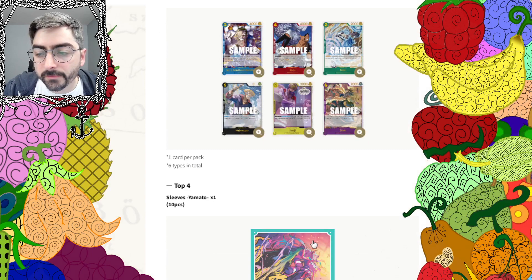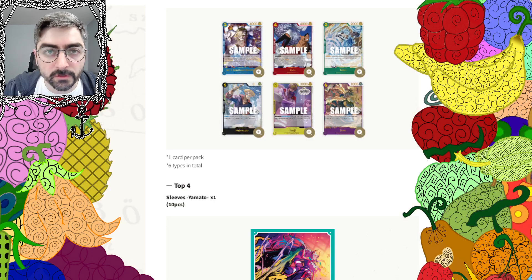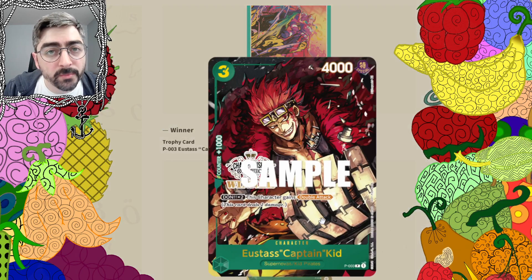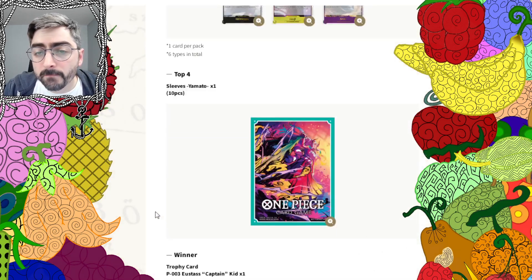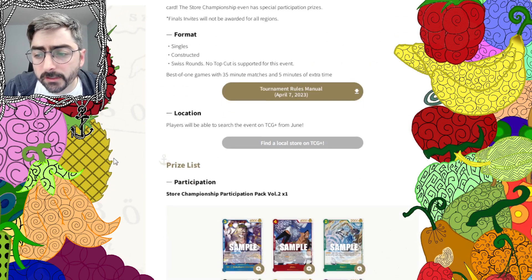Then we have Yamato Secret Rare Art Sleeves — that's a 10-pack for your Dawn. And the winner's card, like it or not, is Eustace Captain Kidd, the promo from the very first promos we got in the 5-card pack. Check with your stores to see if they're doing a Store Championship, and if they are, get in there. Those are some pretty nice alt arts for cards that are mostly fairly well played, especially the Jozu and the Sad Sanji.